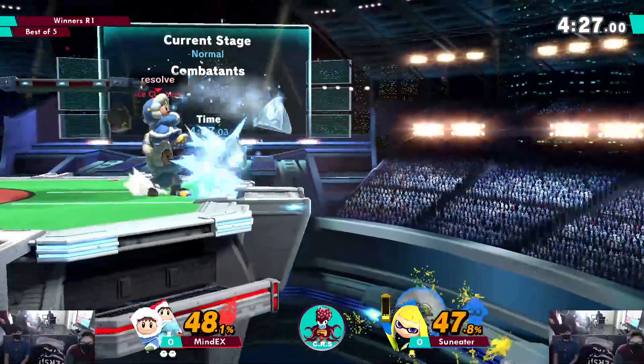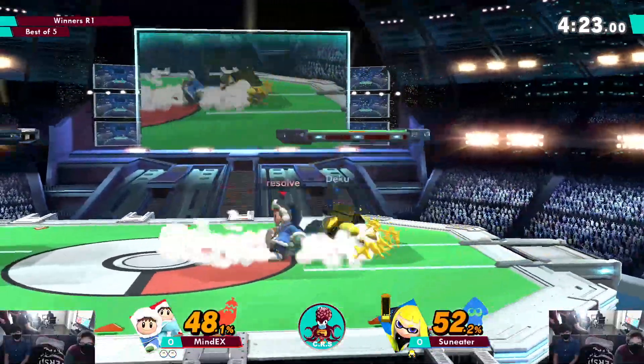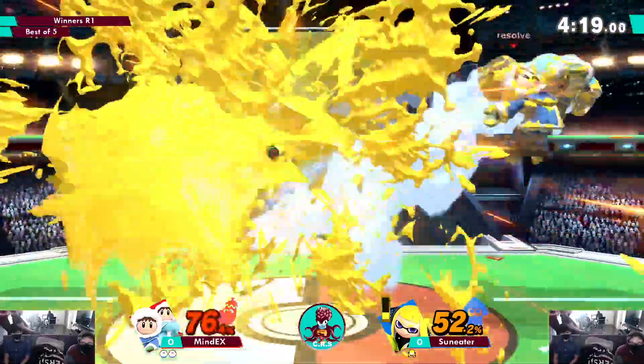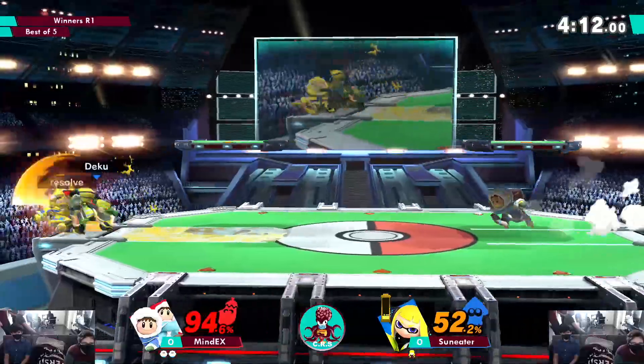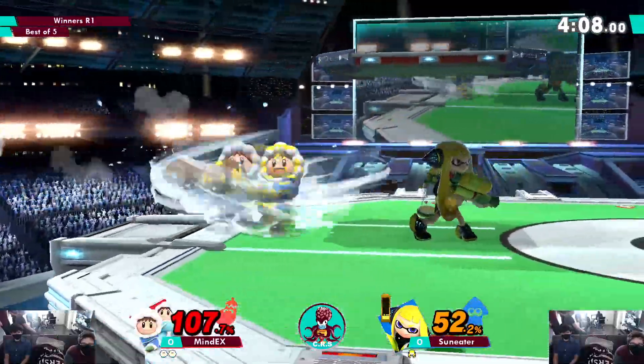He grabbed Nana but Nana made it back. Popo put on the pressure to allow his cousin — friend — Nana to come back. I can't tell where people are flying after splat bomb. He got the bury on Popo but decided to go for Nana instead, trying to separate them. Yeah, that was a fair assessment.